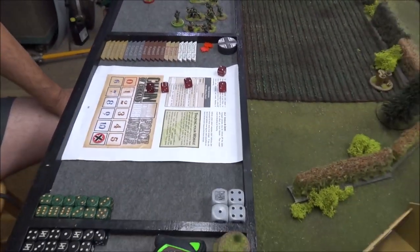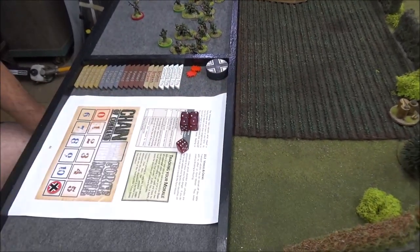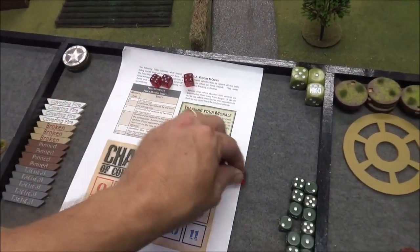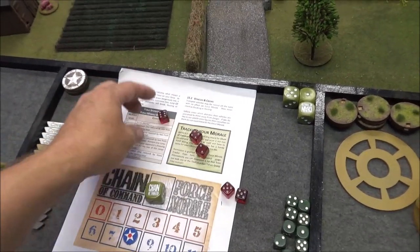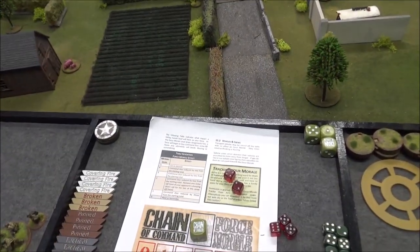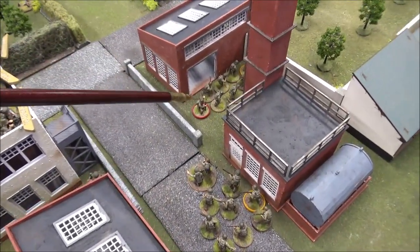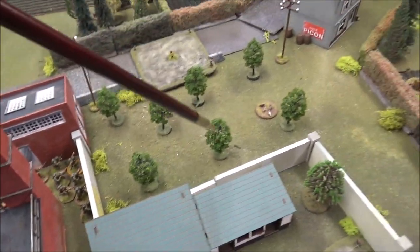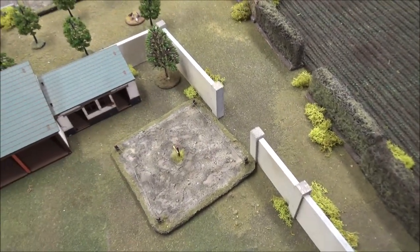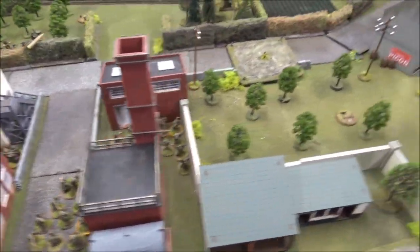No fives again for the Germans — passing. Two more fives for me — I've got my chain of command dice. I used Sergeant Baldwin to have them move up to the wall. I can jump into this orchard and not be seen. Since he's blocked my way over there, that might be my only option. Then the other squad moved up too. Your phase, Andre.